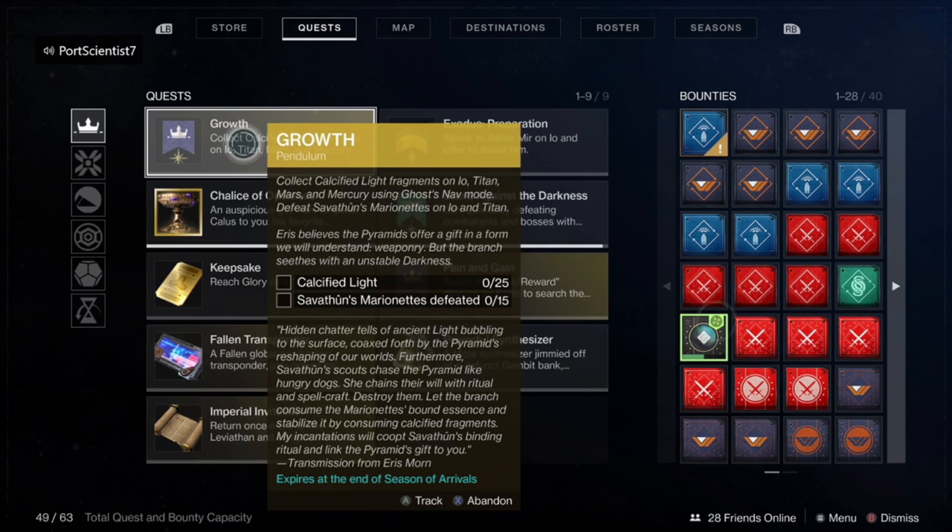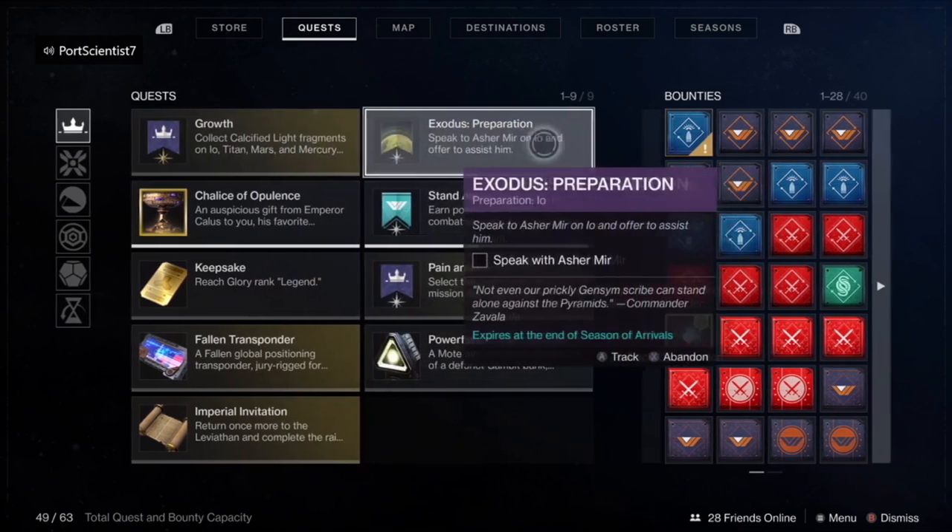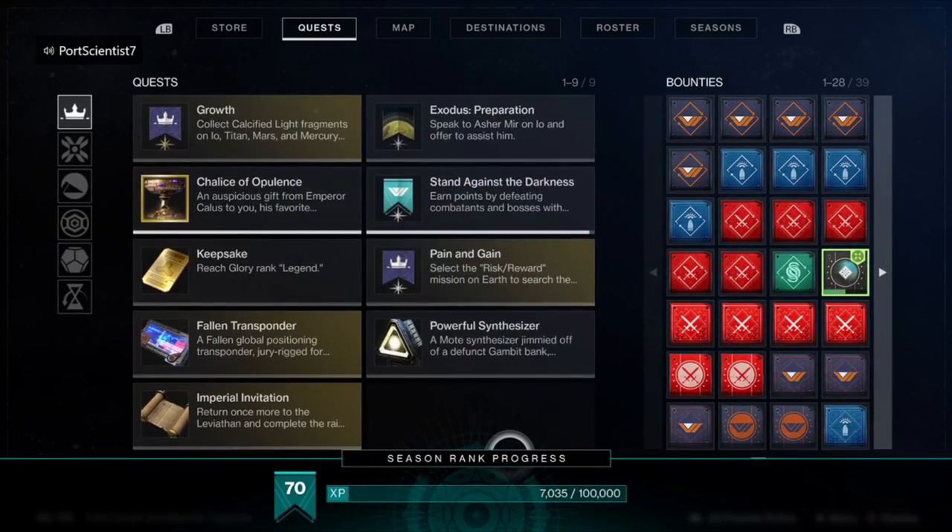For this quest step, I actually recommend that you go to each planet and pick up the calcified light fragments first. They are quite easy to get — all you need to do is pull out your ghost and it will basically show an icon: a diamond with a small white diamond in it.